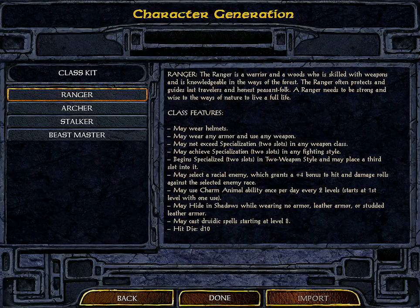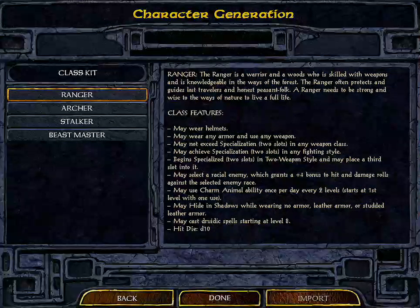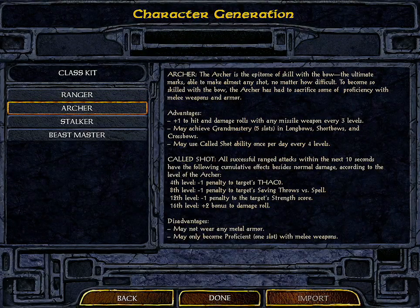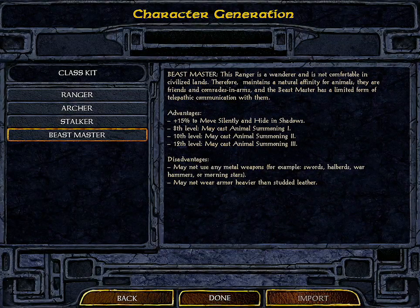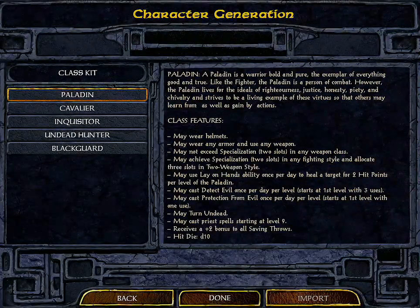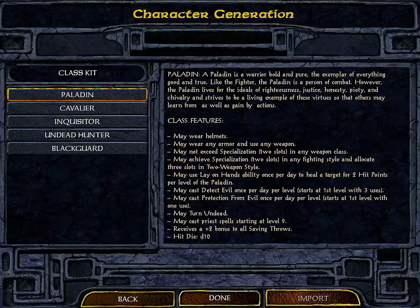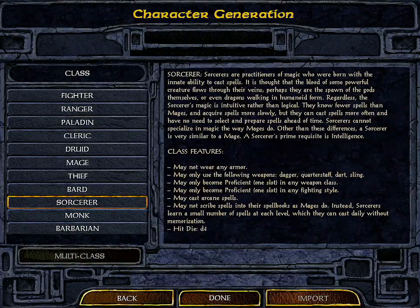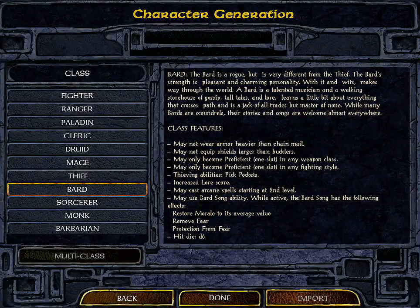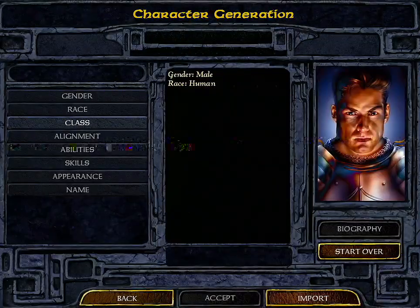You can touch each class to see its kits. For example, touching ranger shows different class kits — a ranger may wear helmets, any armor, and use any weapons, may not exceed specialization in any weapon class. I can pick an archer with different advantages and disadvantages, or a beast master or stalker. Going back, paladins have their own class kits as well, as do bards and sorcerers.